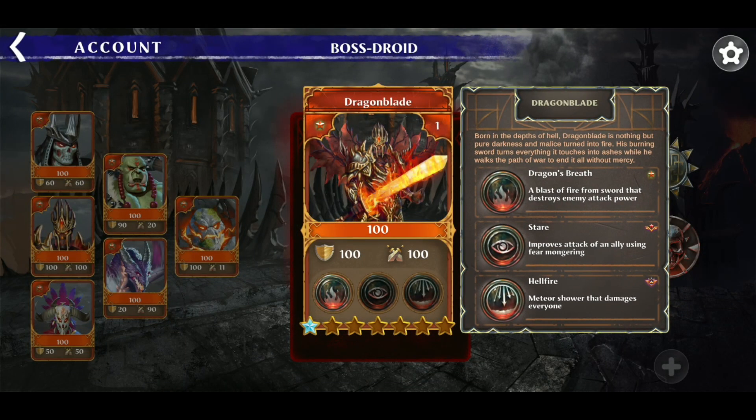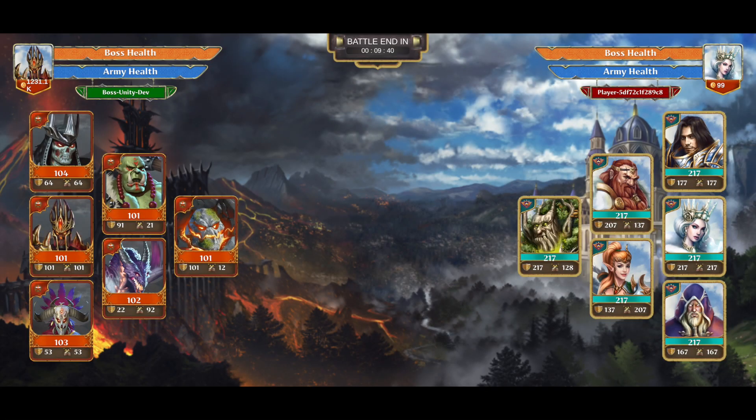Each card has three skills that unlock at Tier 1, Tier 5, and Tier 7. Most of the time the best skill is at Tier 7 or God Tier. If I run into a guy with a bunch of God Tier cards, I already know the result of the battle. But I still try to finish the battle so that my cards can gain XP and will at least be stronger in the next battle.